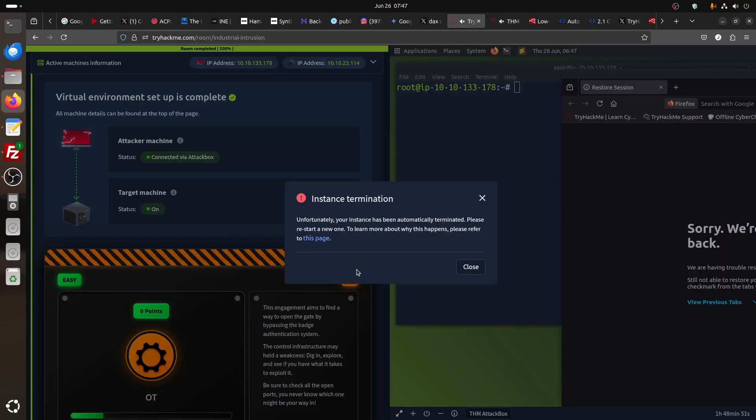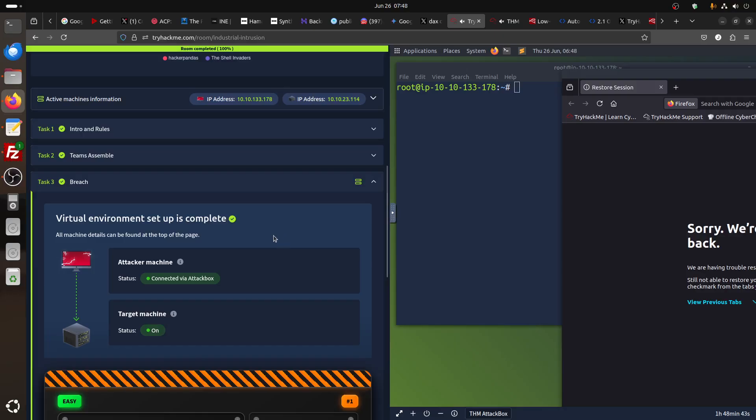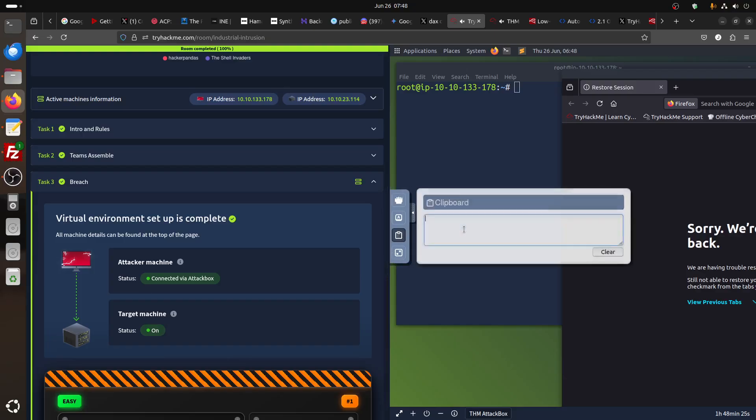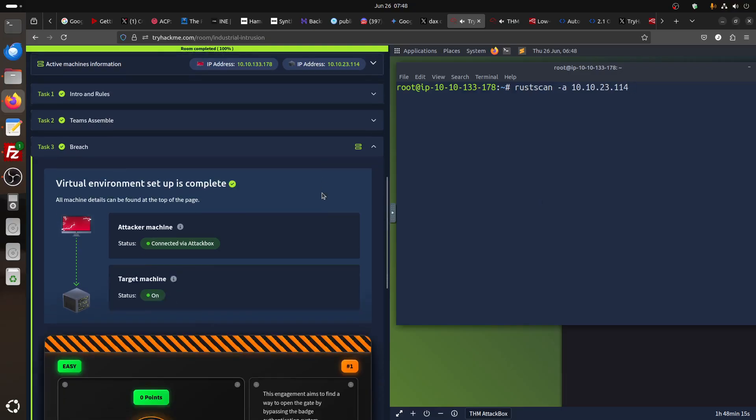Going to the machine — the new instance has been terminated. TryHackMe, why did you terminate my instance? It shows 'States Connect' — why does it say this? Here is the attack box IP, and this is the machine IP. Let's see if they terminated it or are just playing around. We can use RustScan with minus-a. Remember, they already told you to check all open ports.